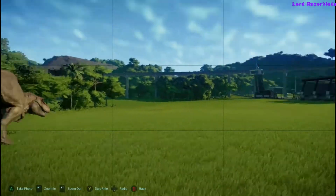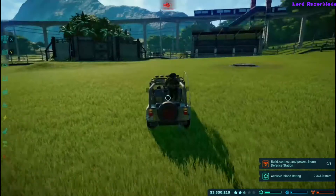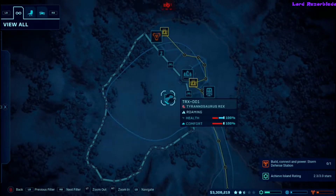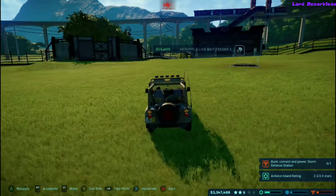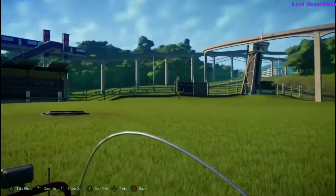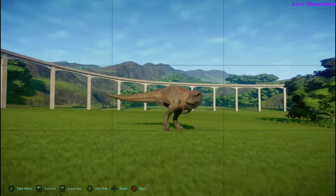Because he likes to sit there and roar in your face and tell you to get the hell out of his pen. He does not like that, but I'm trying to give you a treat. I want a picture of this treat that I'm giving you — because you're being rude, chasing around my vehicle and stalking me, and I'm giving you a treat and you're just roaring.